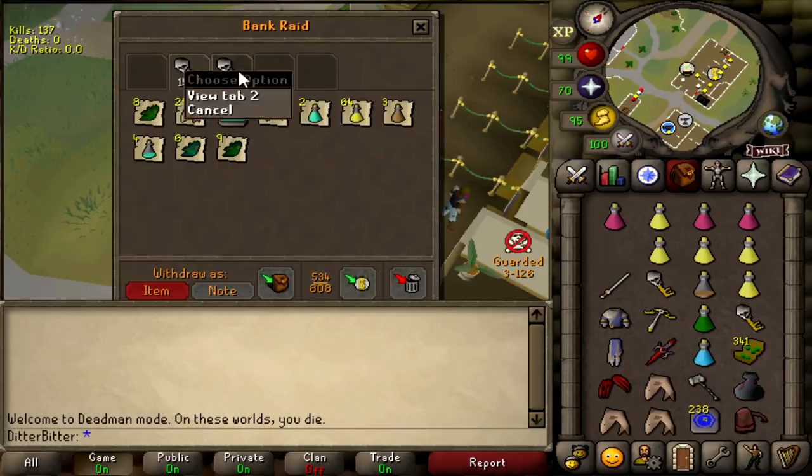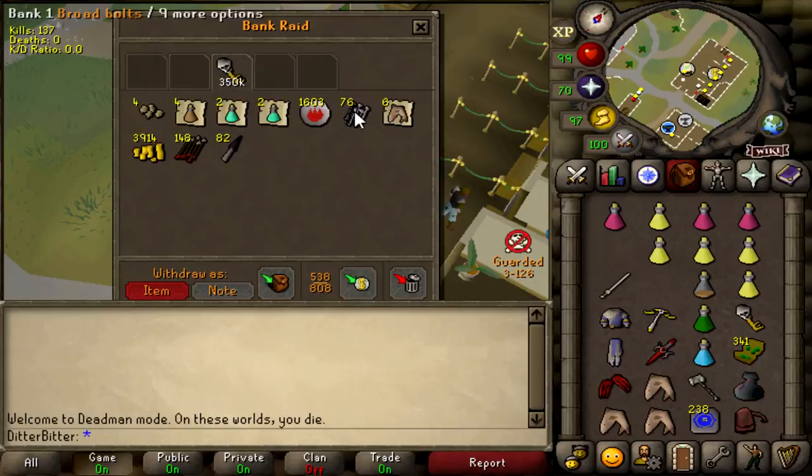This was the AFK guy at Gargoyles. Why did he have a whip in his bank key? Why was he not using the whip, and why was it not muled? All good questions, but I'm not going to complain. That's the first great key we've got — a whip PK. Three mil, very nice. The seeds skew it but a whip — awesome. Barrows key: some Barrows tabs, sharks, nothing too special. Six sharks, 76 Ruby bolts. Nothing really special there, but the whip was really nice.